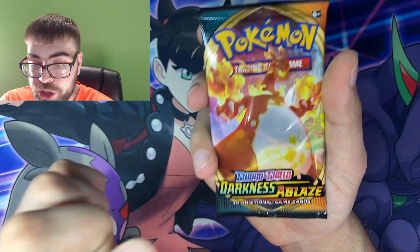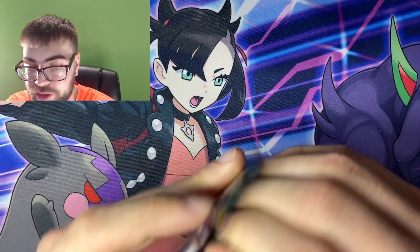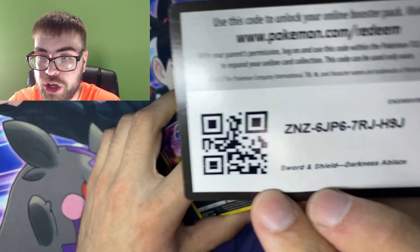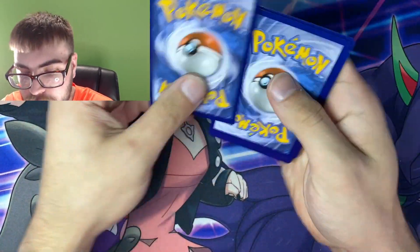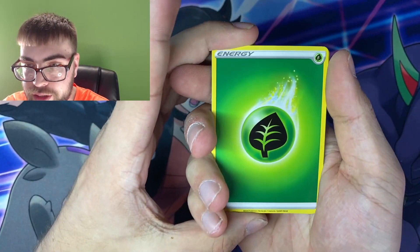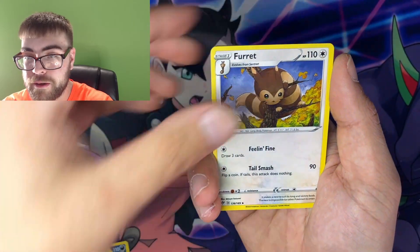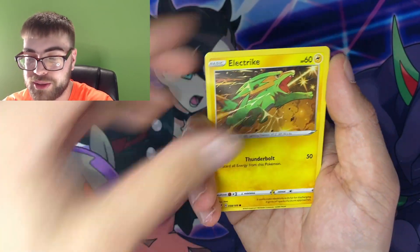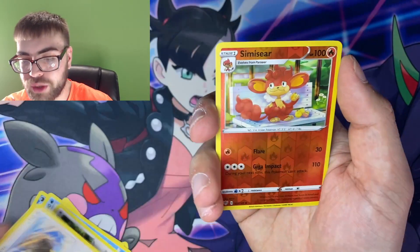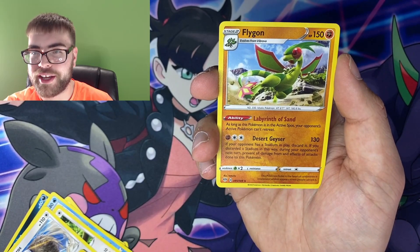Last pack of the day — we got a Darkness Ablaze pack. I want to see that Charizard so bad. I've never pulled a chase Charizard card before. Let's see if we can do it today. I'm guessing Electric. It's a Leaf. Ariados, Flaaffy, Furret, Dino, Electrike, Mr. Mime, Rookidee, Tauros, Reverse Swoosie, and a Non-Holo Flygon.